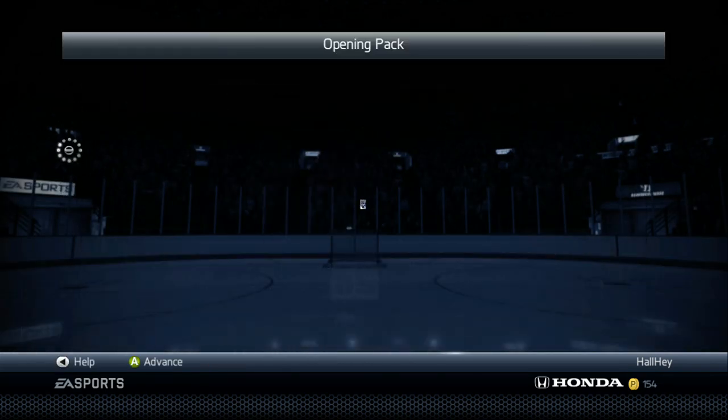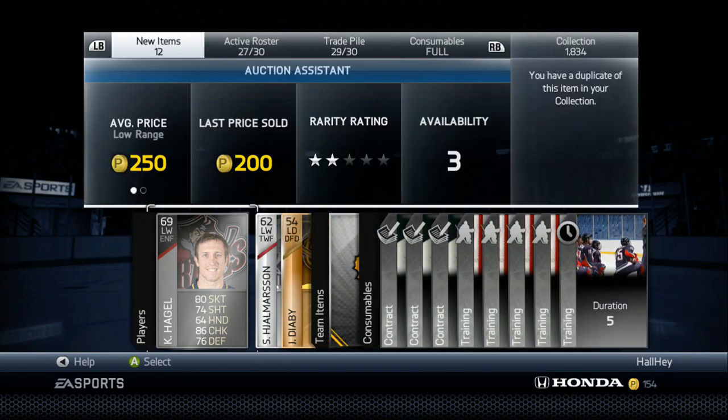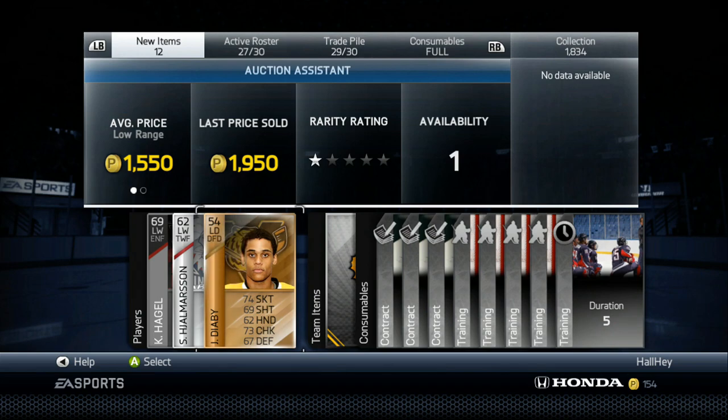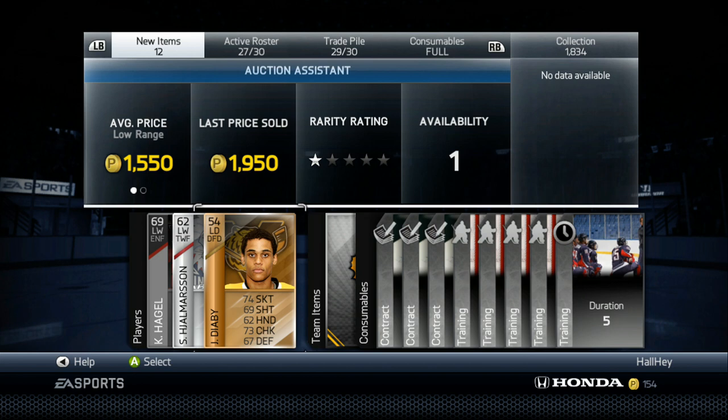Let me open up a silver pack and see what I get. I paid 2500 for this pack. I did get a rare silver card worth 1000 pucks — Hjalmarsson, I'm not sure if that's Hjalmarsson's brother, but that is not a bad pull at all. And this guy worth about 1950. You might not think you could sell it, but if you put Hjalmarsson at 850 buy now, or Diaby — I'm not sure if that was a J or I — but Diaby, if you sell them for 1500 starting price, 1550 buy now.